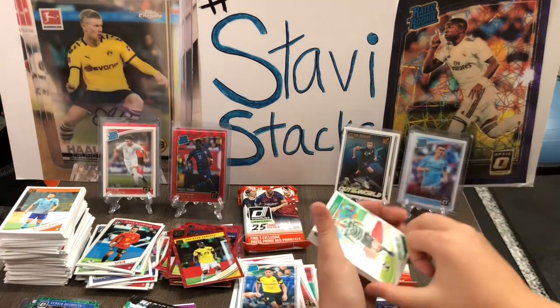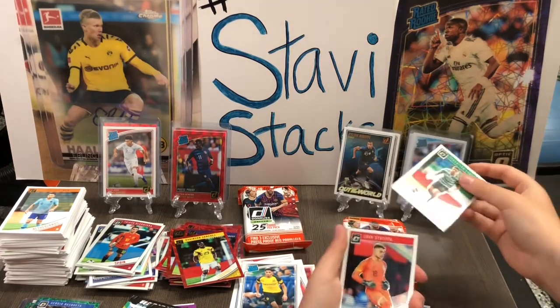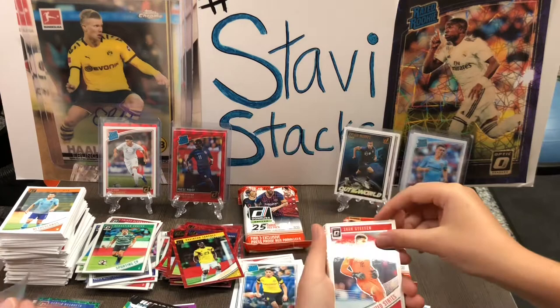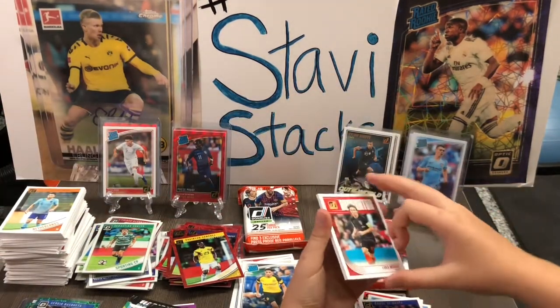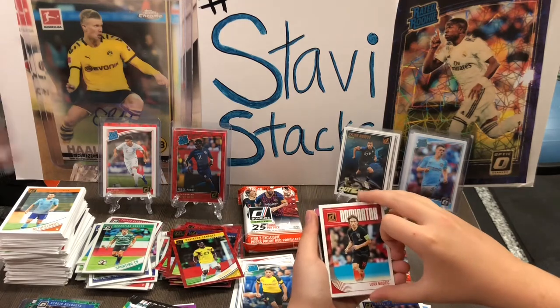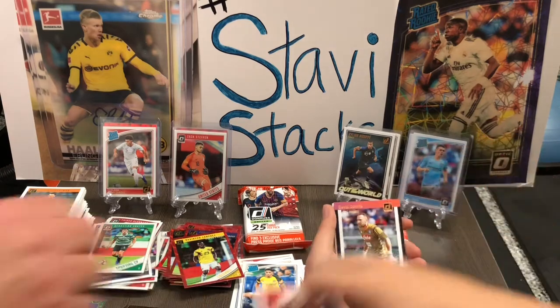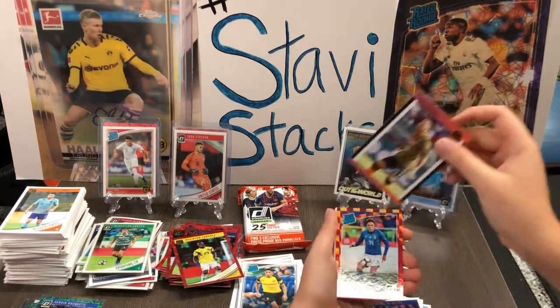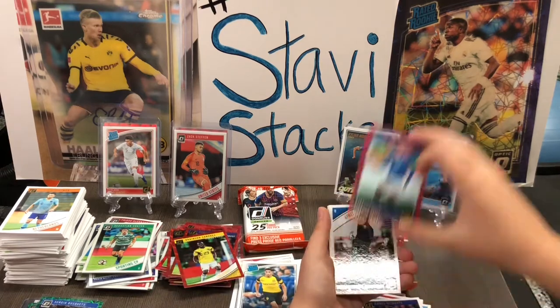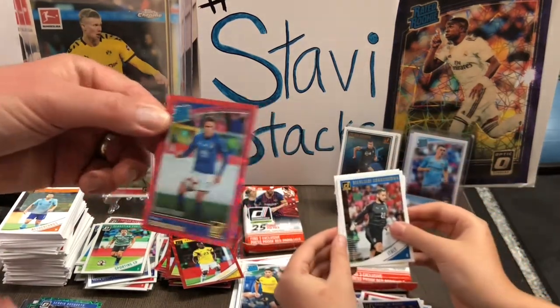We got our optics right here. We got Sebastian Coates. Zach Steffen optic — Zach Steffen optic! Nice. We'll leave up the Steffen — U.S. boys will want that one. Dominator's Luka Modric. David Ospino. Press proof. Oh, there we go — Chiesa! Chiesa. That's an up-and-comer for Juventus.